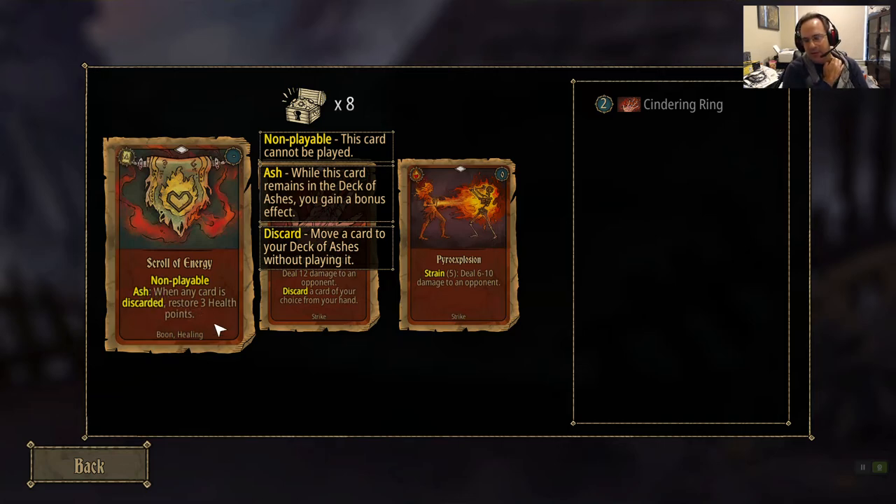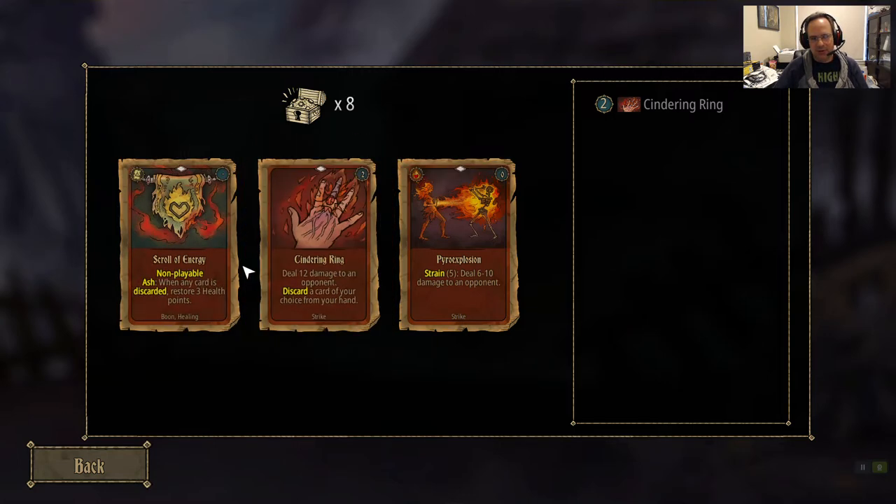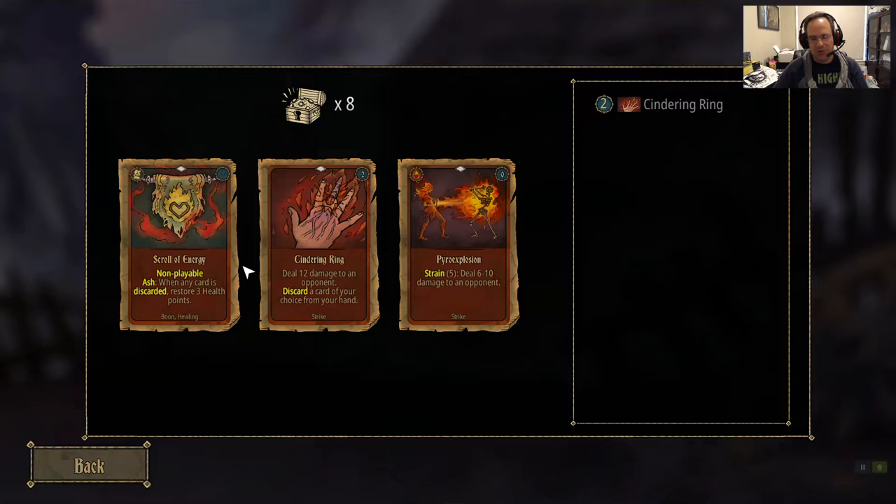Here's an example of one of the cards that's more useful in your discard deck. If this card is in your discard pile, every time a card is discarded, you restore 3 health. If 10 of those are in your discard pile, every time a card is discarded you return 30 health. If you have cards that discard your entire hand, you end up discarding 5, 6, 10 cards, then you're getting 300 health back a turn.